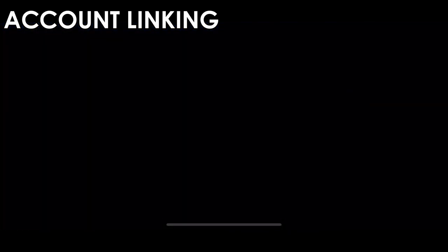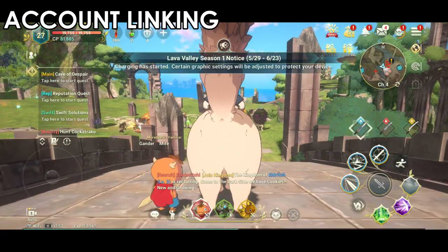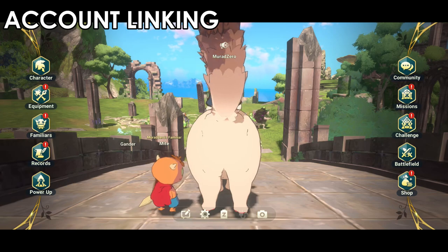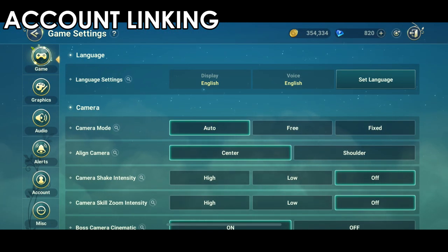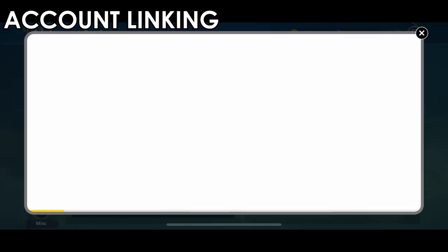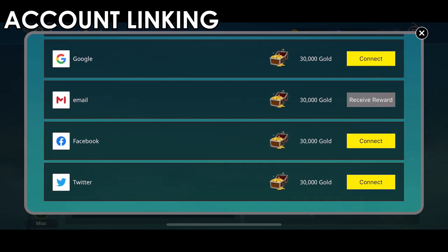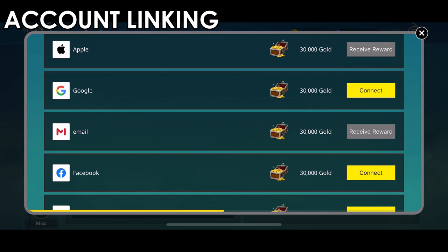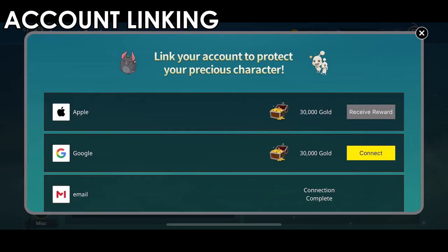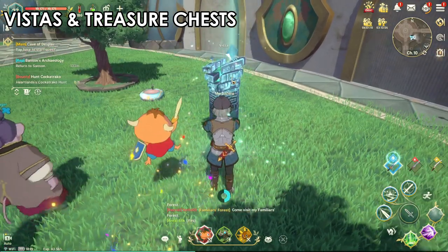Another feature is linking your account. One thing to note is that to play on PC or Mac you must first create an account on your mobile phone. In Settings under Accounts, you can link multiple accounts - this increases your account security and also rewards you with 30,000 gold at the start, which is a lot. Link as many accounts as you can to maximize your rewards.